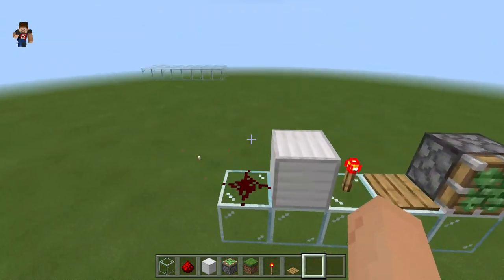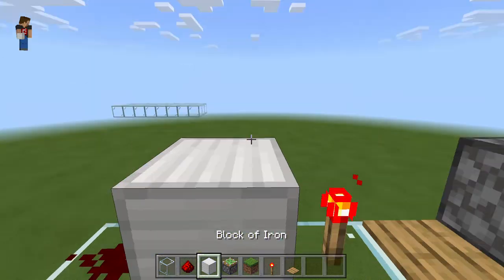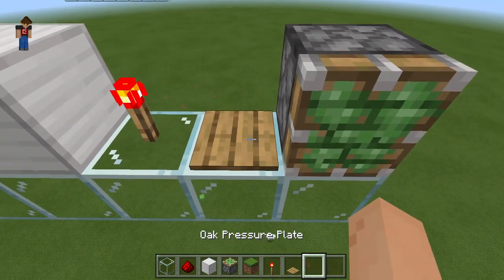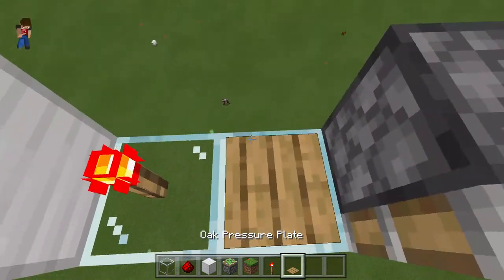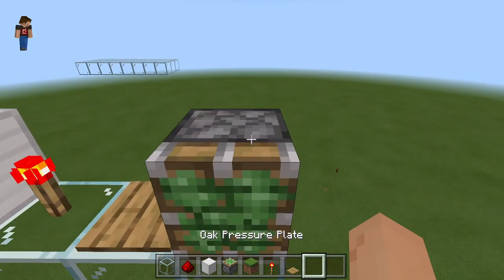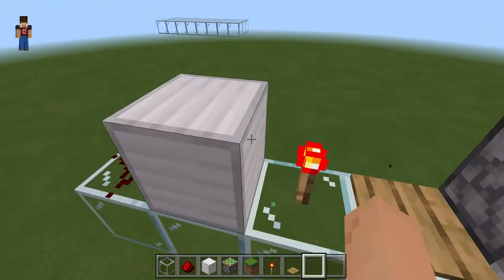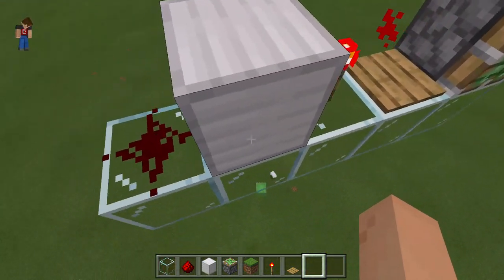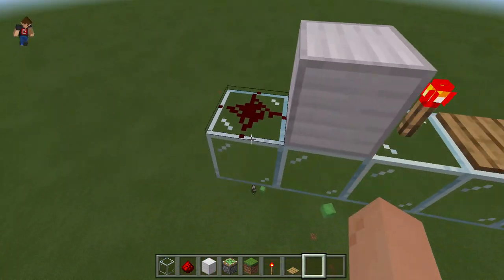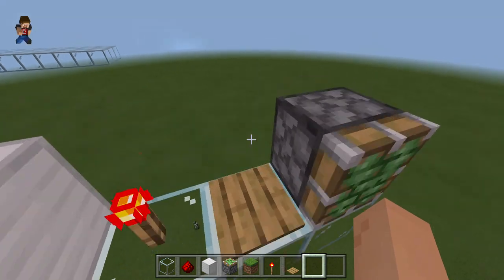The blocks you will need are redstone dust, a block of choice — I'm going to be using iron blocks — redstone torches, and any pressure plate. I like to use either wood or stone. You'll need four sticky pistons, two redstone torches, and at max like one stack — not even half a stack — of blocks. You'll also need 10 redstone dust and four pressure plates.